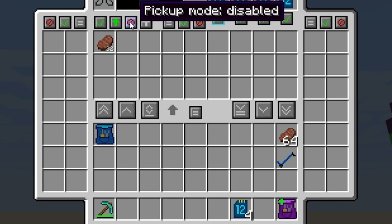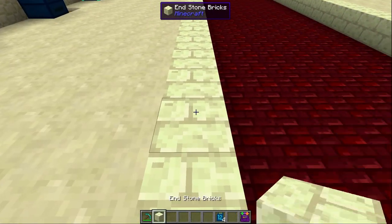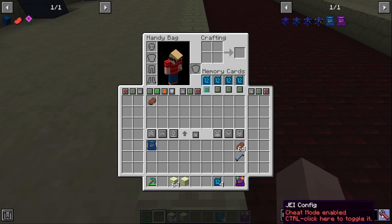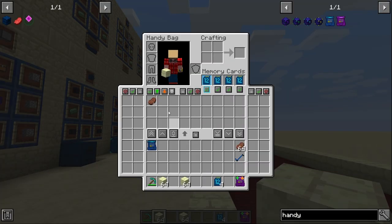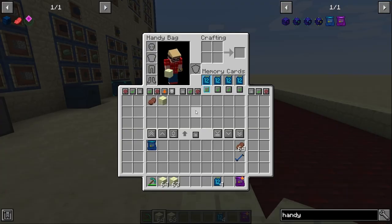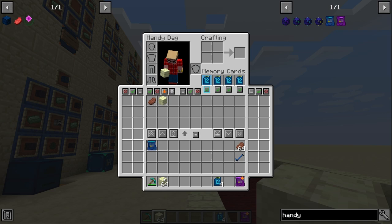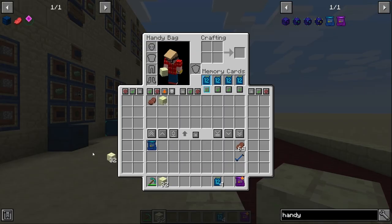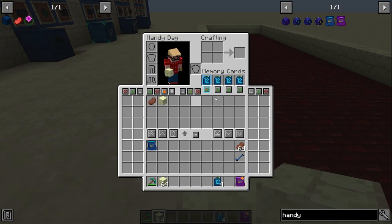Pickup mode 'matching' means if you have an item in your handy bag and pick up the same item, it goes directly into the bag instead of your main inventory. However, it prioritizes filling an existing stack in your inventory first before sending overflow to the bag. Pickup mode 'all' works similarly — it fills existing inventory stacks first, then once full, any more of that item goes into the handy bag.